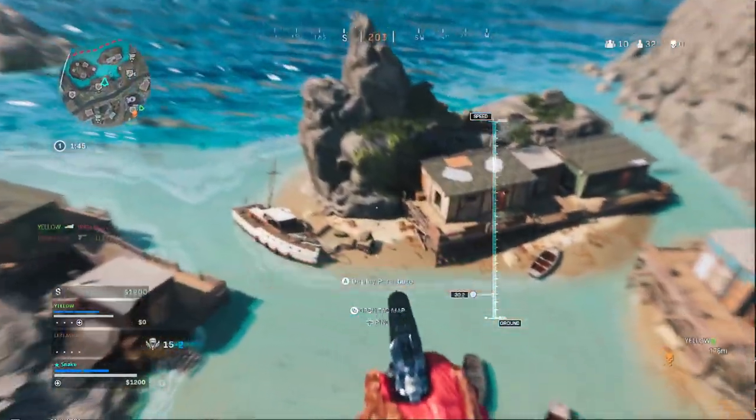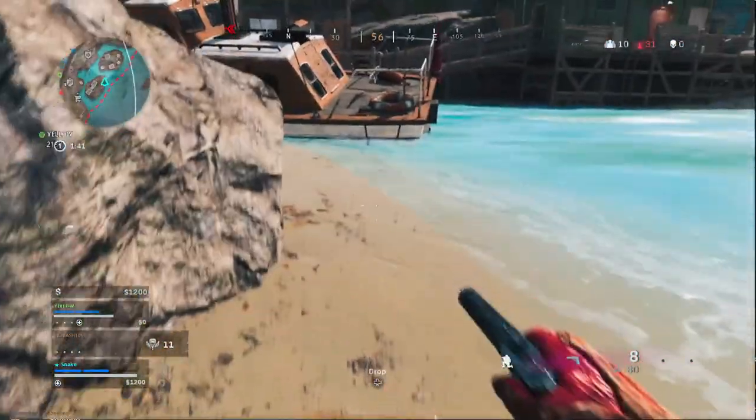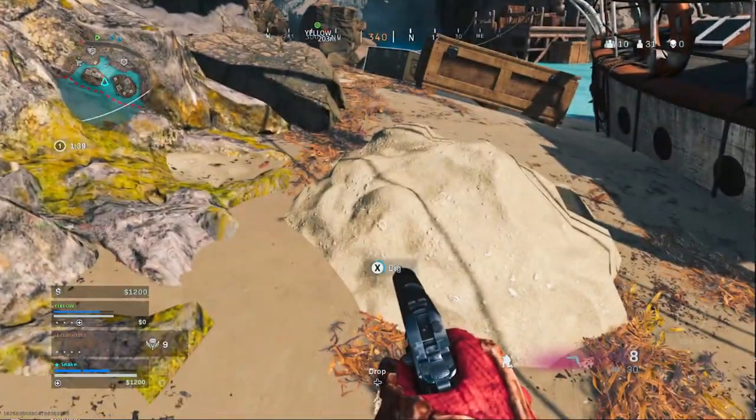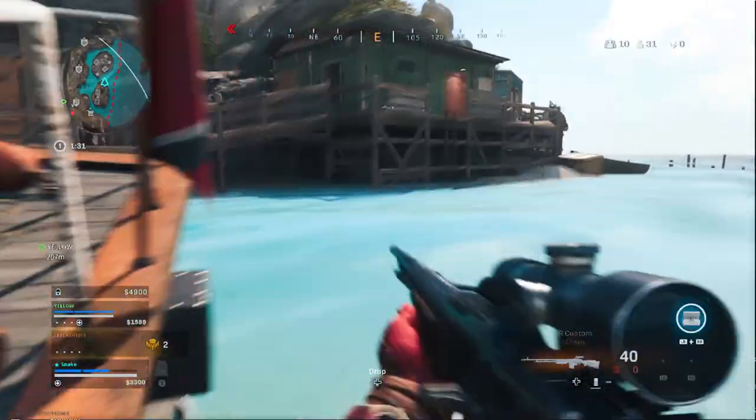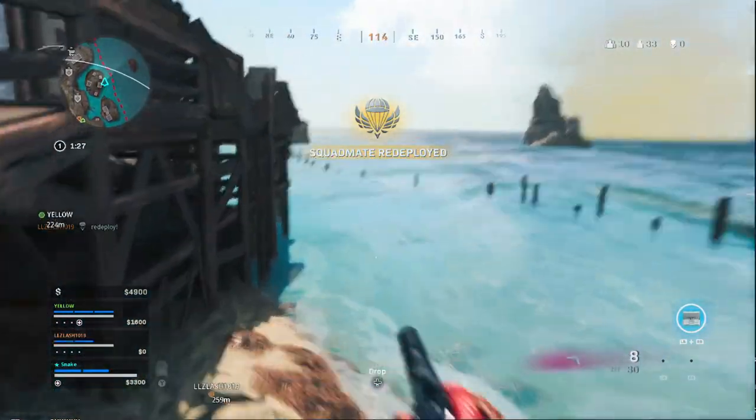Head right over here to this ship. Right on the side of this ship is going to be one of three dig spots. This is going to be the best area for a dig spot because they're so close and there's not that many people that land over here. This is going to be the second one.